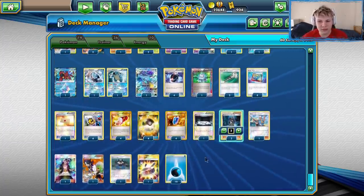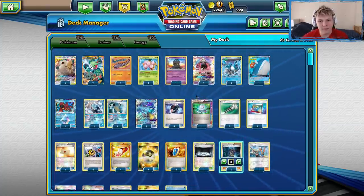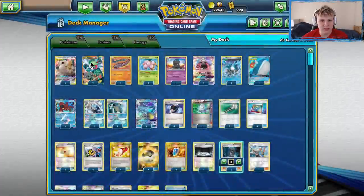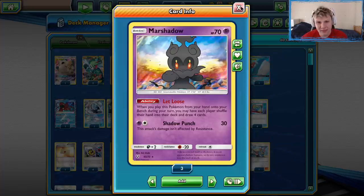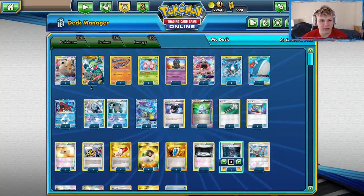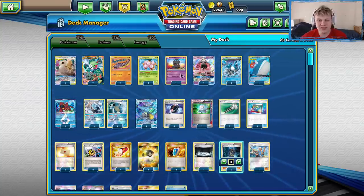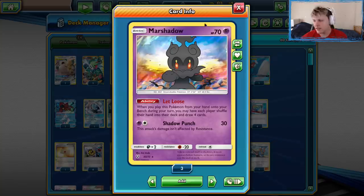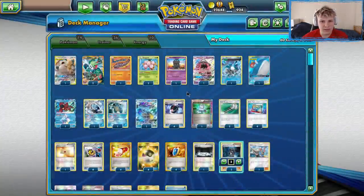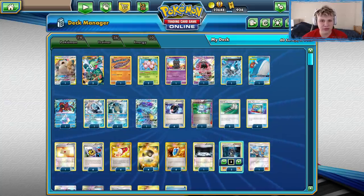I played Archie's Blastoise along with the rest of the gang, and this is the list we played. I thought I'd go over a couple of the cards quickly. Let Loose Marshadow over Shaman — one of the best cards in the deck for sure. Let Loose Marshadow is by far one of the best cards in the game. It still gives you draw power, not always equal to a Shaman, but sometimes equal or different. Definitely glad we played it. I don't think I'd ever play 3 Shaman and a Let Loose Marshadow — that's just overkill on draw power.